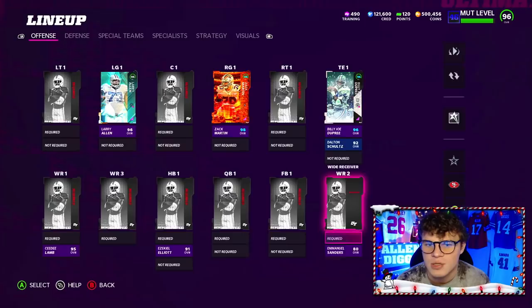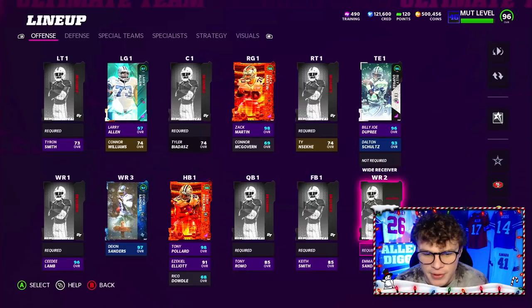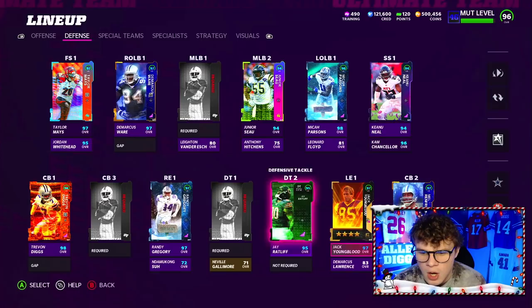I'm going to go ahead and fill in our Cowboys starters. Checking back in — we are now 50 out of 50 Dallas Cowboys. Our starters include Pollard, Allen, Martin, Billy Joe, and Dion, with our two backups we just went over. Looking at our defense, it's pretty filled out: Micah, DeMarcus Ware, Mays, Trayvon Diggs, Renfro, and all the D-line guys. We're looking good at 50 out of 50.